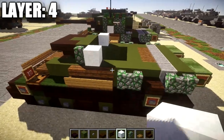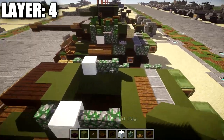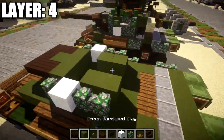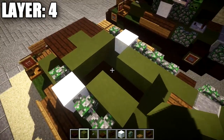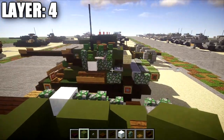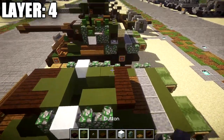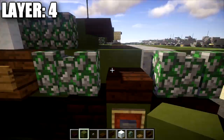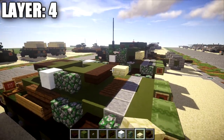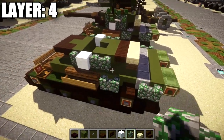Place down a snow block on both sides, followed by 2 mossy cobblestone walls on each side. On the insides of those mossy cobblestone walls, place some green stained clay full blocks — recommended to cover empty spaces if you're not doing interior. Then place down a row of 3 nether brick top slabs across, with a green stained clay block in the middle. For the little gear strapped to the back of the turret, place a row of 3 sandstone top stairs — this is optional as an accessory.